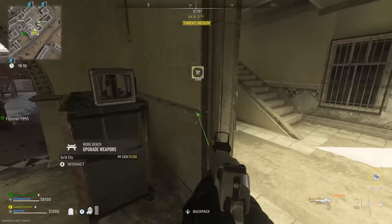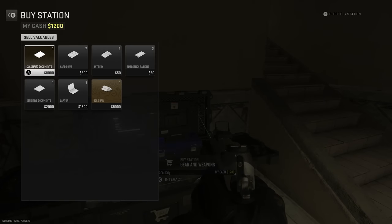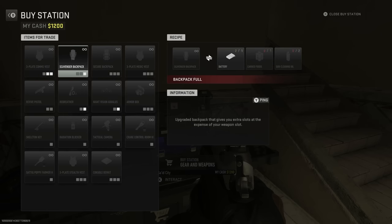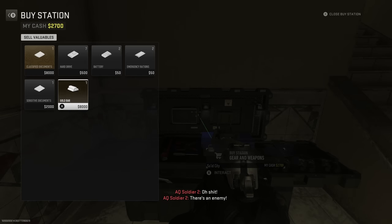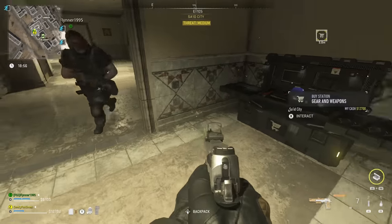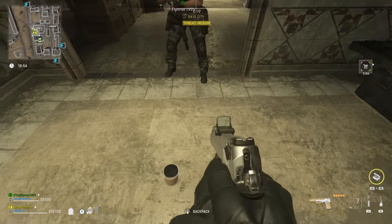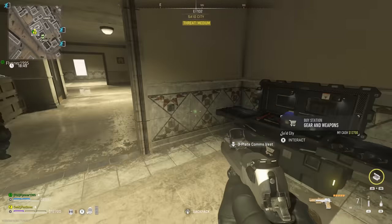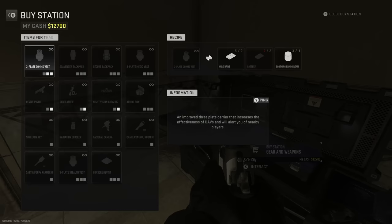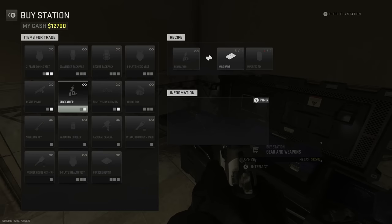When we loaded into this game, we didn't have any gear, any plates, self-revive, or anything. So it's usually a good idea before you go into the complex to load up on things you might need. It's really simple to build a free plate vest — all you need is two batteries, two hard drives, and some soothing hand cream. Put all of that together at any buy station and you can make a comms vest, which is a three-plate vest.